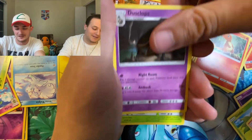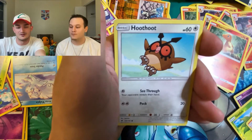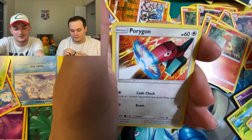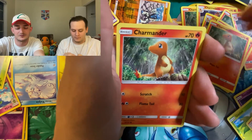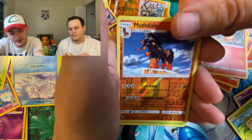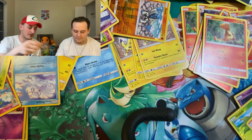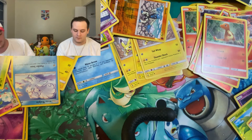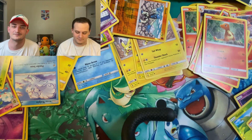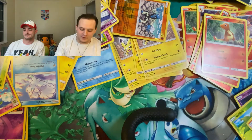Noctowl, Dusclops, Metapod, Rhyhorn, Hoothoot, Merrill, Porygon, Charmander for the Charmander Squad, Mudsdale, Reverse Rare, and another Heracross. Non-Holographic Rare. It was on this day that Derek knew he was never getting any good pulls. I pulled the Charizard and then Doug's had all the luck since.